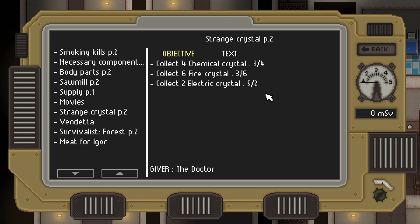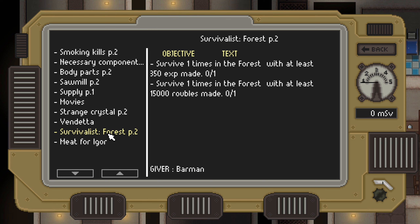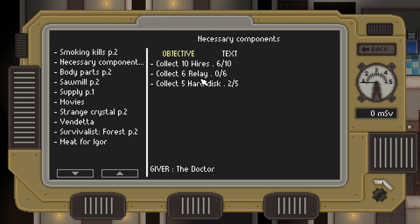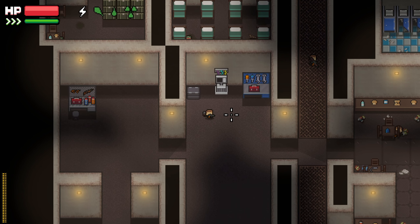We need some crystals - we got the electric ones, but still need fire and chemical crystals. We need to kill bandits, and we have Survivalist Part Two which requires surviving in the forest with XP and rubles earned. I'm thinking we go to the industrial area because we need electrical components - there are plenty of electrical boxes there. We can also find spiders and crystals on industrial.